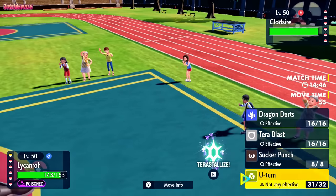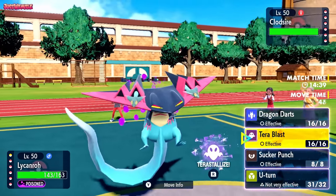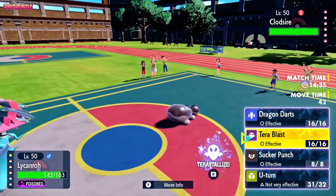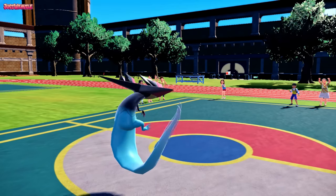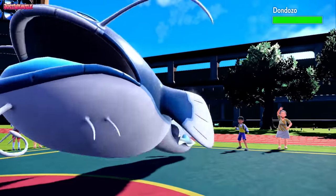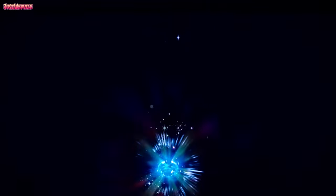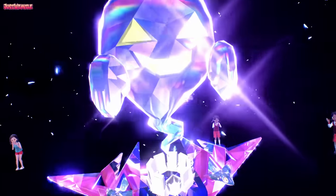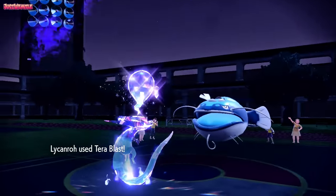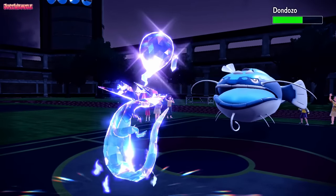Am I going to go for a U-turn expecting the switch, or do I terastallize into a Ghost type and go for a Terrorblast? I'm not going to terastallize anything else on the team as far as I can tell. They withdraw the Clodzire - they go into Dondozo. Let's see how well Dondozo takes this. We terastallize into Ghost type, giving us two-time STAB on Ghost moves and the powerful Terrorblast as an attacking move. We're also Choice Banded, which is not affected by Unaware. Terrorblast does a decent chunk of damage to Dondozo.